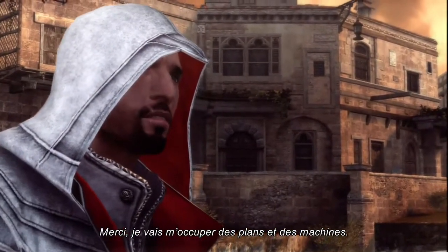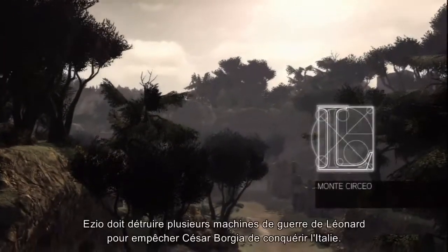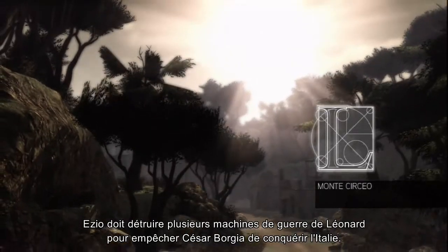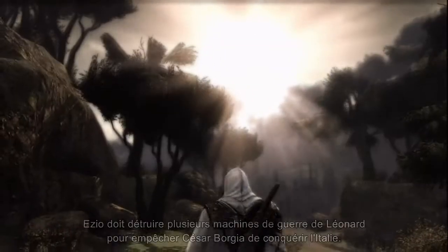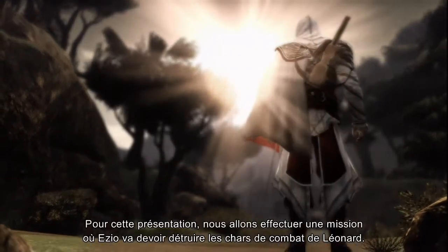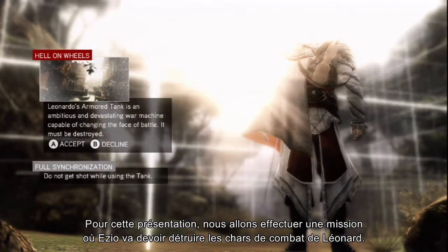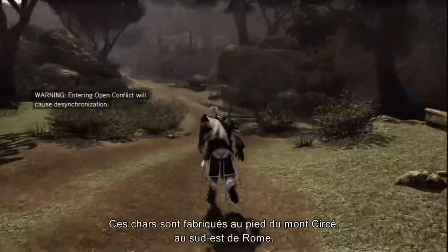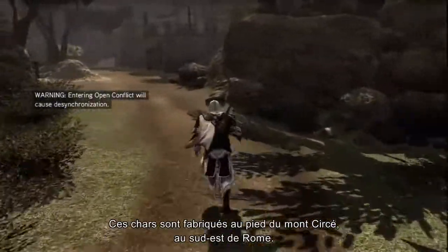I will take care of the plans and the machines. As you've just witnessed, Ezio needs to destroy several war machines designed by Leonardo to prevent Cesare Borgia from conquering all of Italia. The armored tank is being developed at the foot of Monte Cerceo, southeast of Rome.